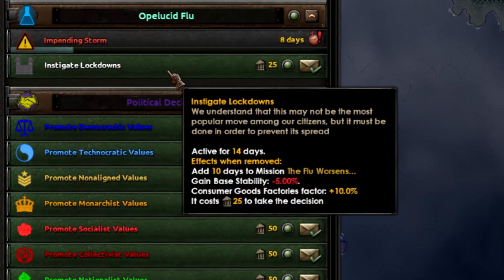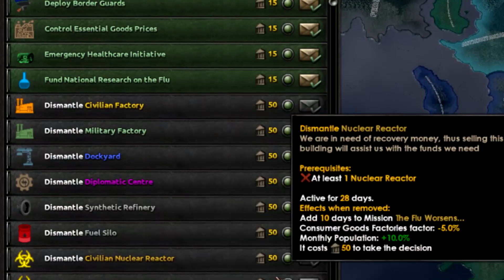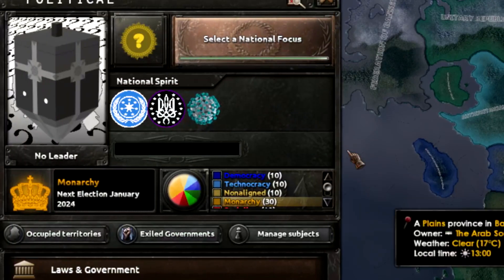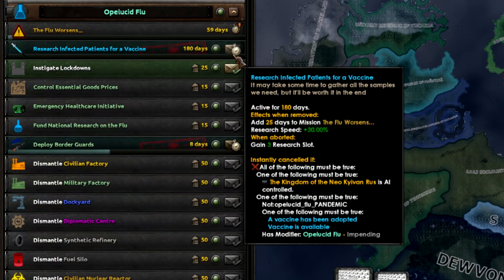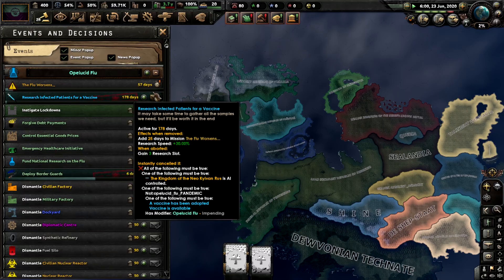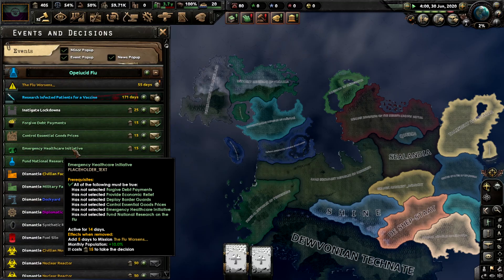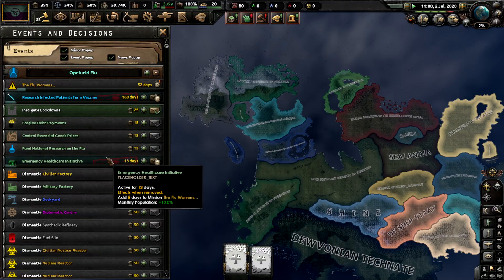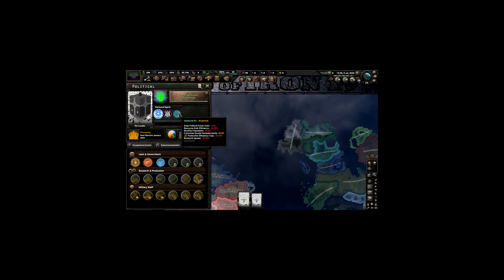Why am I allowed to do lockdowns? That's not even supposed to happen yet. Would you look at that - you have decisions to deal with the flu, you can do a bunch of things because guess what, now you have the flu. I crave feedback for a mod I haven't worked on in two months. I can do research on it - oh, and in case you're wondering, yeah, my research slots are gone. But hey, at least I can do emergency healthcare initiatives. That'll solve my issues - barely.